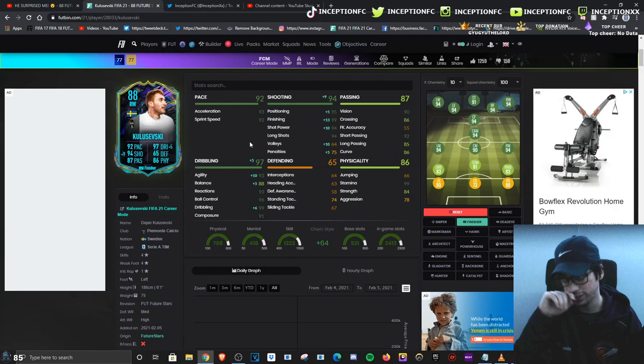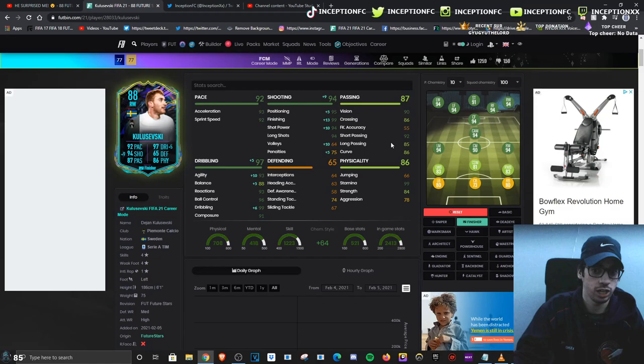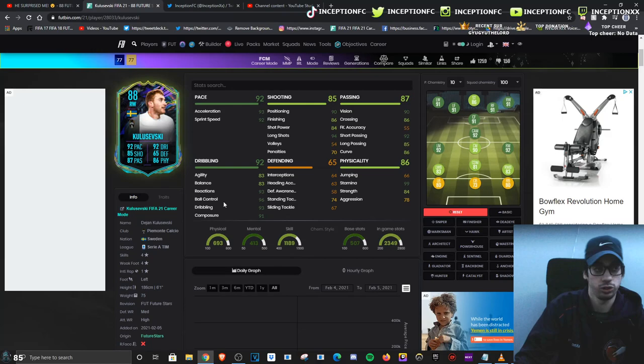In regards to his passing stats, he actually has very good passing stats. With a card like this, it looks like you can use him in any of the attacking positions. Because even if I want to use him in the CAM position, the only thing that's going to be really missing in the dribbling department is balance. But if you take a look at his base card stats, he already has 93, 96, 93 for those stats to compensate for the agility and balance.